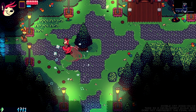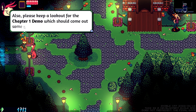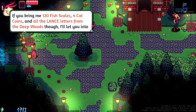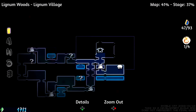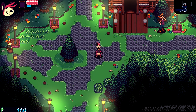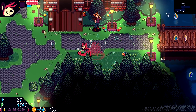Thank you for checking out the playtest. If you enjoyed it, be sure to wishlist the game. Also, please keep a lookout for the Chapter 1 demo which should come out sometime in mid-late 2022. Feel free to walk around the village, though not all NPCs are fully implemented yet. If you bring me 120 fish scales, four cat coins, and all the last letters from the deep woods, I'll let you into this area. The cat coins can be from anywhere, so be sure to check out the river challenge if you need an extra one.